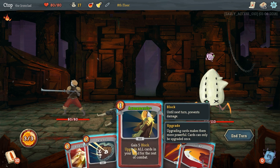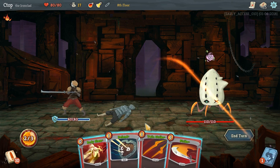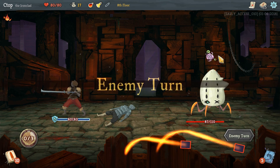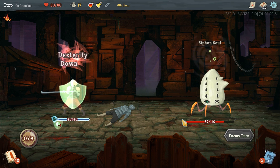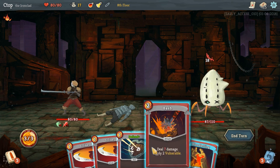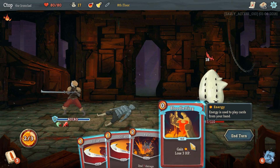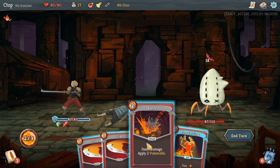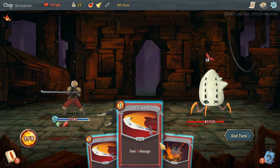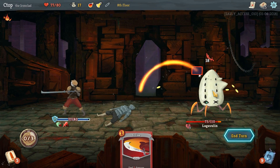He's gonna use a negative effect — Siphon Soul, dexterity down, strength down. That hurts. Now he's gonna attack for 18. We can only defend for seven of that. Let's use Bloodletting to gain another energy, then Bash him to make him vulnerable for another seven damage.